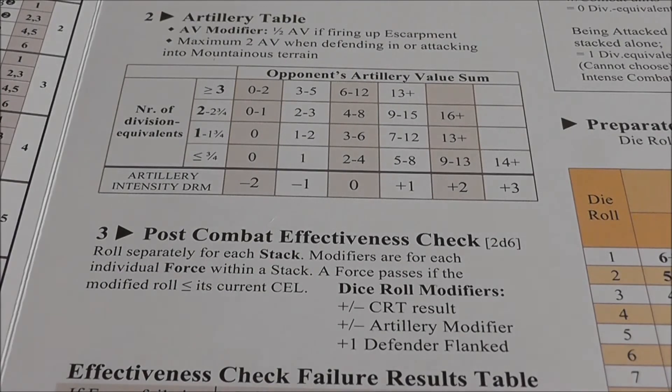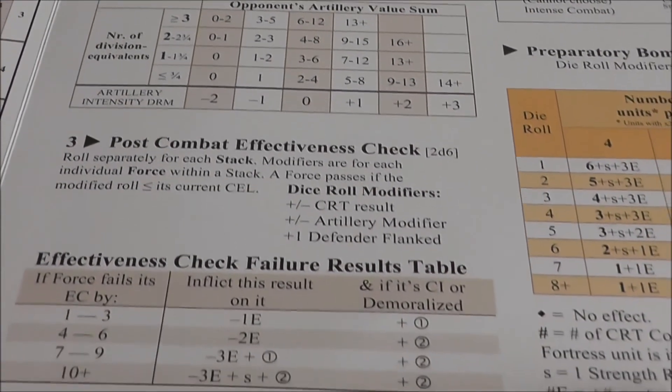We now make the post-combat effectiveness check rolling 2d6. We roll an 11 for the Germans, and they have a combat effectiveness level of 11. Adding the plus three modifier from the combat result puts them at 14, which means they have failed this check.